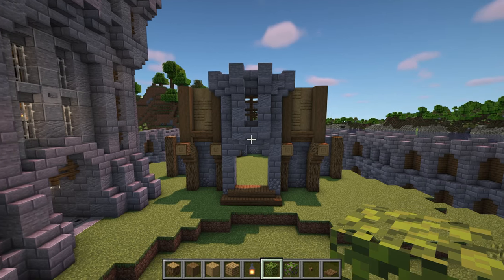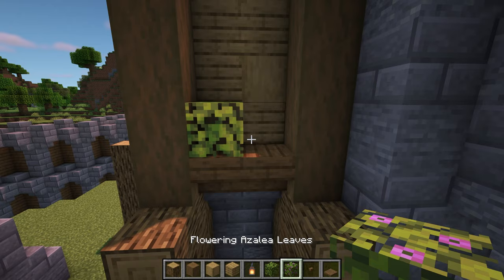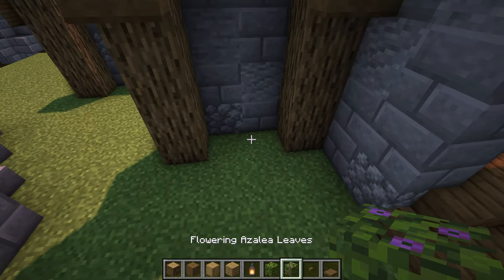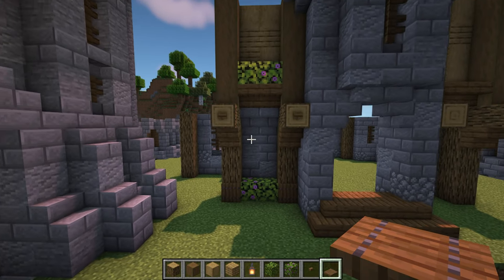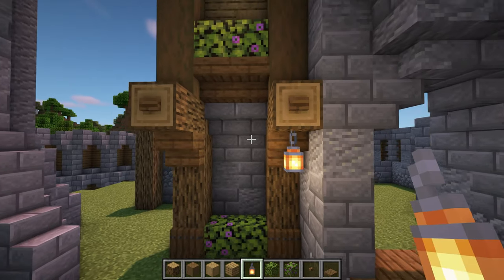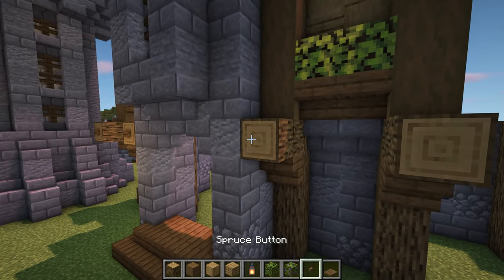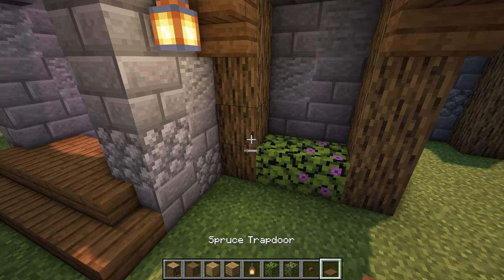Now to decorate the front, add some azalea and flowering azalea leaves on top of the spruce stairs. Then add a spruce button on the oak logs that stick out, with a couple more leaf blocks at the bottom. After that, add a spruce trapdoor on the bottom oak log. Then hang a lantern from the oak log next to the tower. Now do the same on the other side too — leaves at the top and bottom, spruce buttons on the logs, hang up a lantern and add the spruce trapdoors at the bottom of the logs to finish off the front of the build.